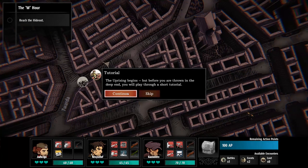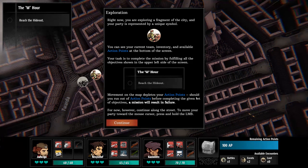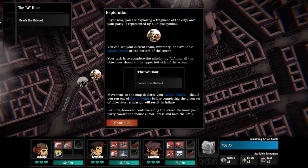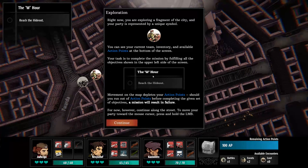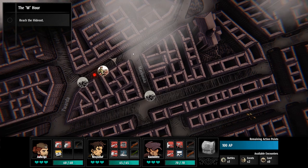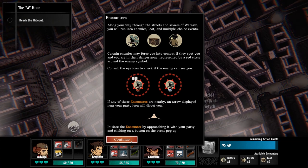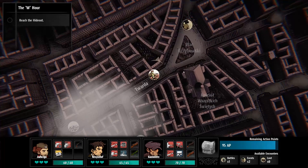For the sake of the video I'm going to play through the tutorial. You can explore fragments of the city. Up here is your overall objectives so you can see your current team inventory and available action points. You get action points here. The task is to complete the mission by fulfilling all the objectives. Movement on the map depletes your action points — should you run out before you complete the mission, it's a fail. So you have to watch where you're going. You can see on this lovely map that as you move your AP goes down, so there's this overarching overworld going on as well, which is pretty cool.